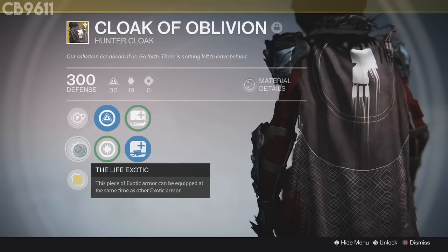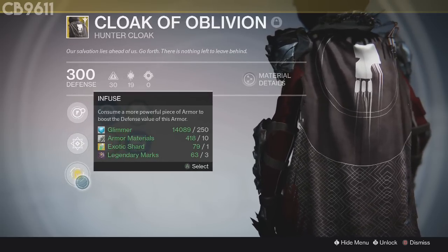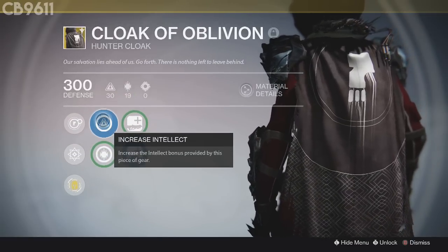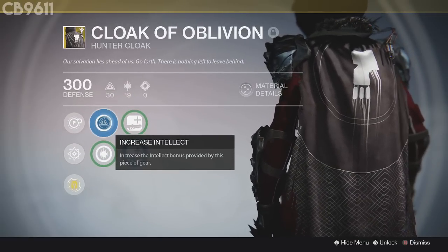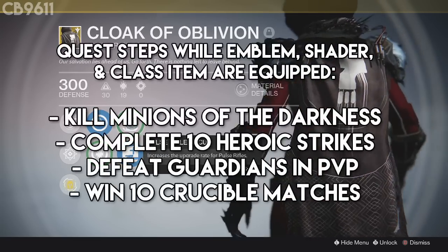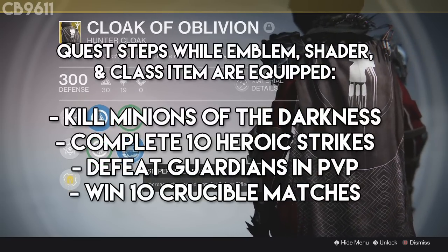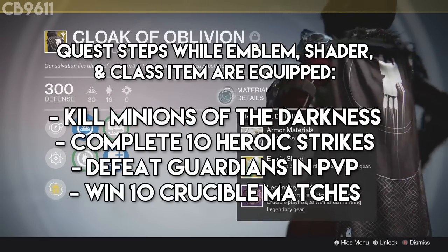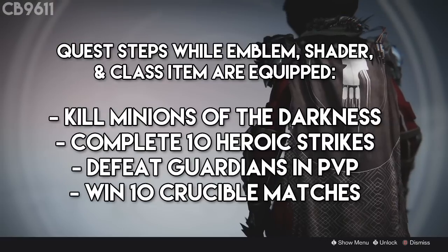For the first step, you want to make sure you're rank 25 in Dead Orbit — or any other faction of your choice — to complete the quest. You're gonna want to have an emblem, shader, and class item for the faction you're trying to do the quest for. Once you have all three of those items equipped, you're going to want to kill minions of the darkness, complete 10 heroic strikes, get crucible kills, and win 10 crucible matches. And then bam — you have your class item.